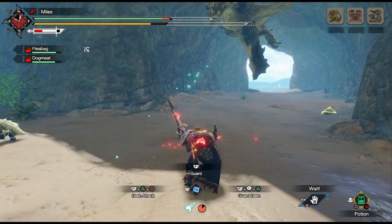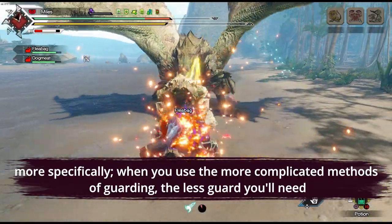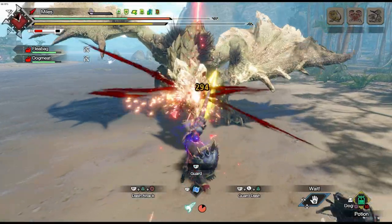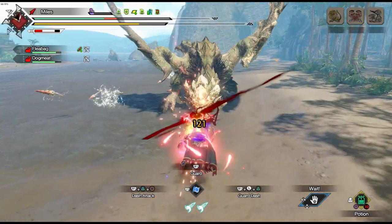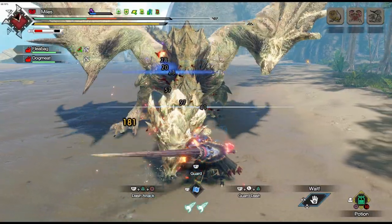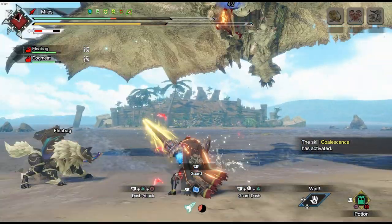Quick tangent to talk about useful skills for your armor set. The value of skills like Guard and, to a lesser extent, Guard Up will change as you play Lance more and get more comfortable with the weapon. In this early stage, having Guard is very useful — it will reduce chip damage, reduce stamina consumption, and most importantly reduce knockback when you block big attacks. I'd recommend three points of Guard, and if you're taking a lot of knockback from certain monsters, bringing five points of Guard against them specifically is also a good idea.